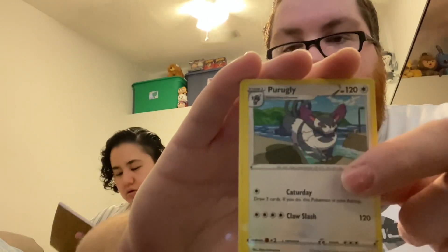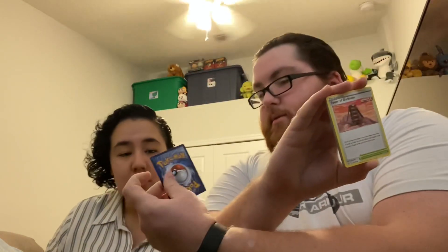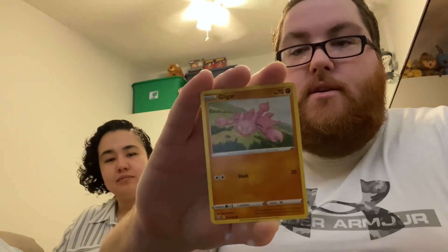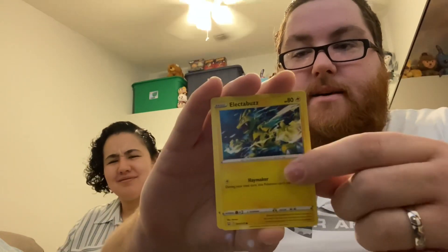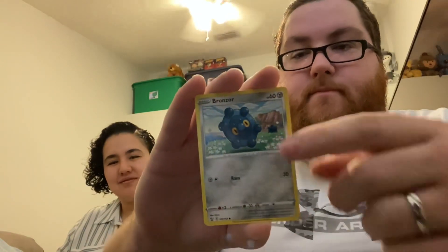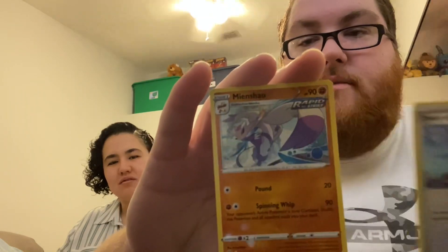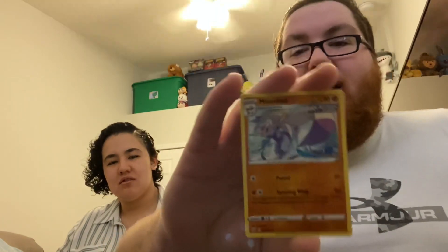I got electric energy, Purugly — it's what it is. We've got Tower of Darkness, Girder, Gligar, let's go! Electabuzz, Bellsprout, Bronzor, Murkrow, Tower of Water, reverse holo, and our rare is Mismagius! Let's go. Ross from PTCG Radio is very excited about Mismagius — it's pretty cool. This evolves from Misdreavus.